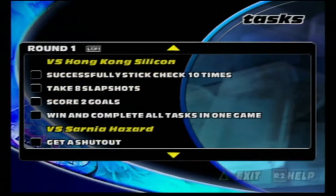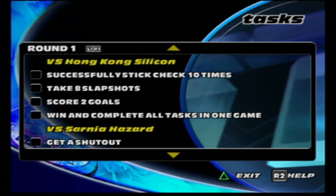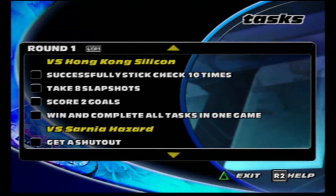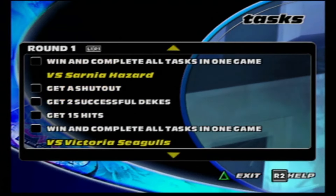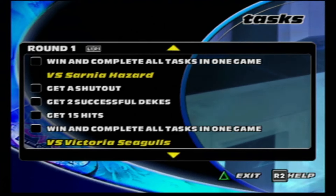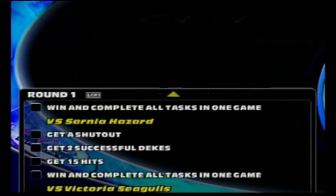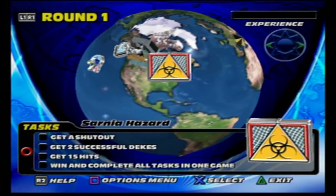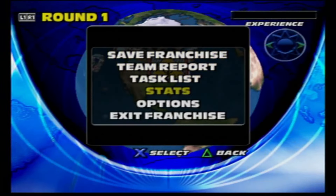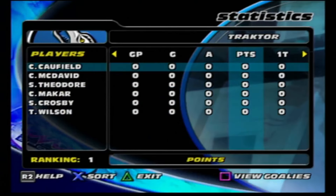I'll take you through a couple of tasks in round one. Playing Hong Kong Silicon, you have to get 10 stick checks, eight slap shots, score two goals, win, and complete the game. The next one against Sarnia Hazard, you've got to get a shutout, two successful dekes, 15 hits, win, and complete all those tasks in the same game. They get harder and harder as you go along.